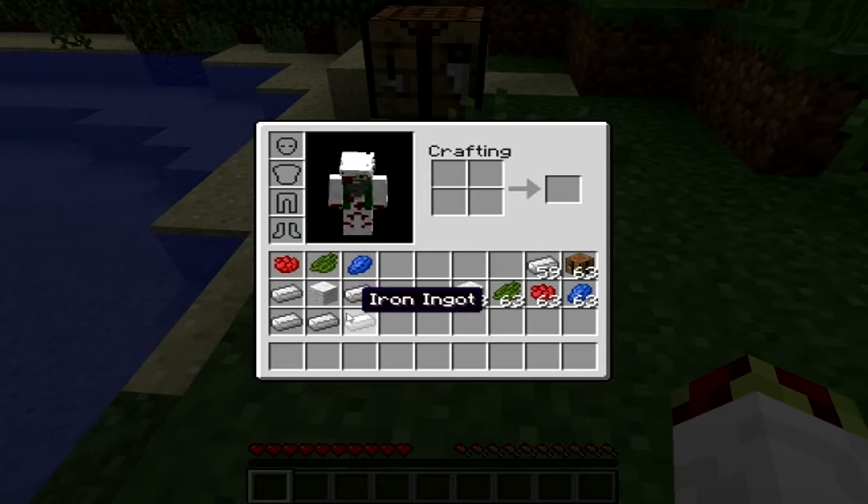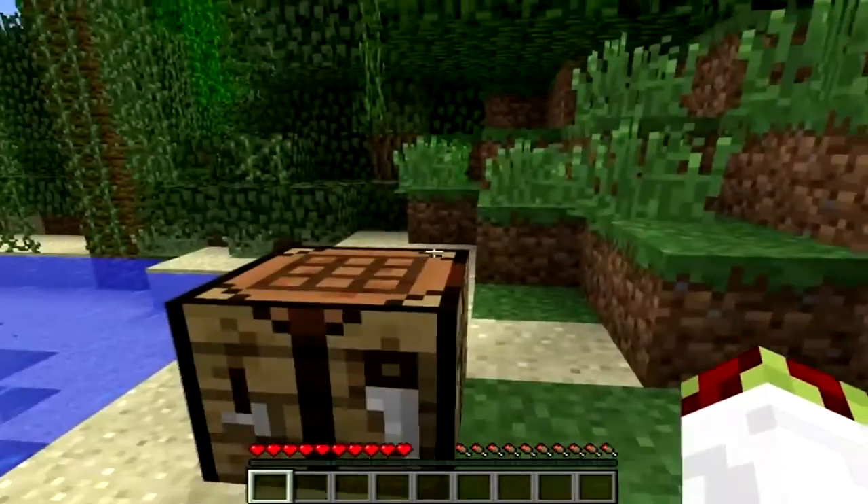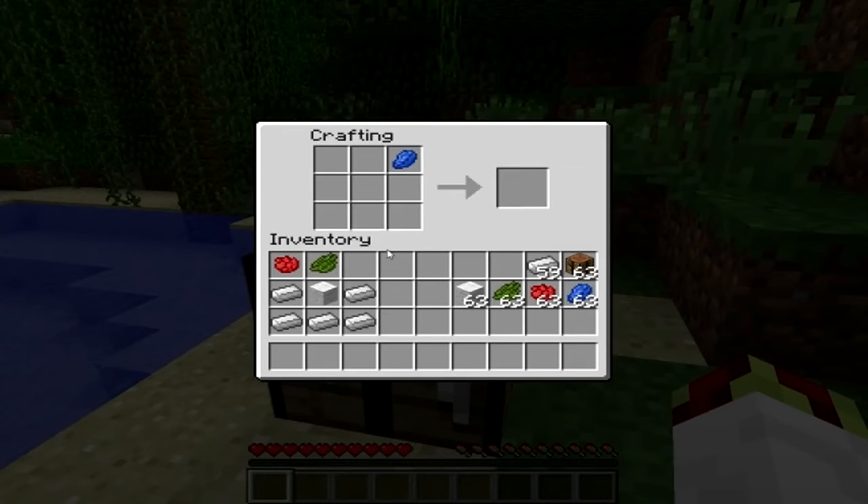Along with five iron ingots and one wool block. Let's just make one. Here we go — and that gives you a printer.